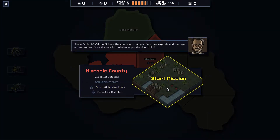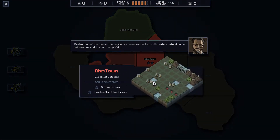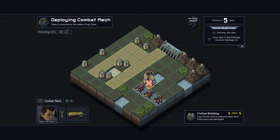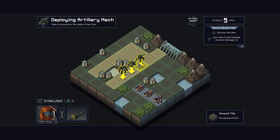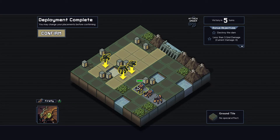So destroying the dam versus do not kill volatile VECs - I prefer having objectives to do rather than ones to not do. So let's do this. There are civilian buildings. It looks like I can place down my mech, my tank-looking thing, and then an artillery. Artillery always goes at the back, so I'll have that over here.